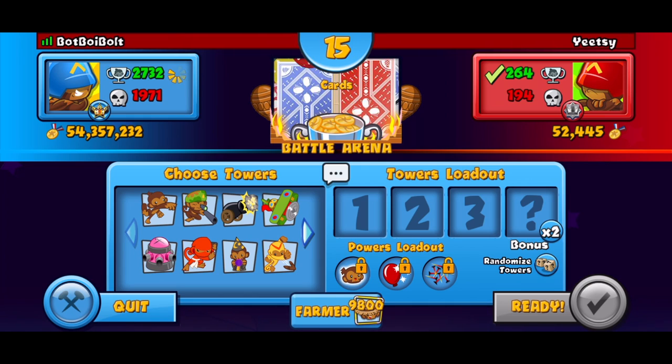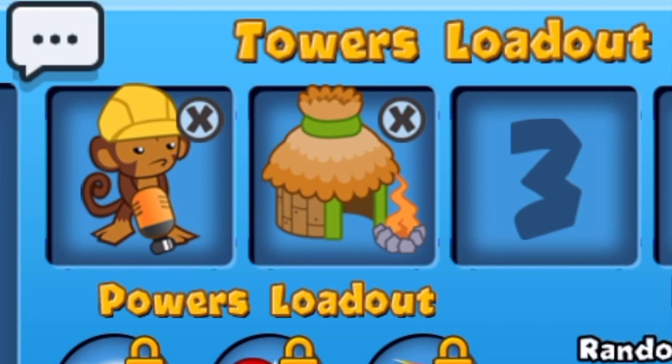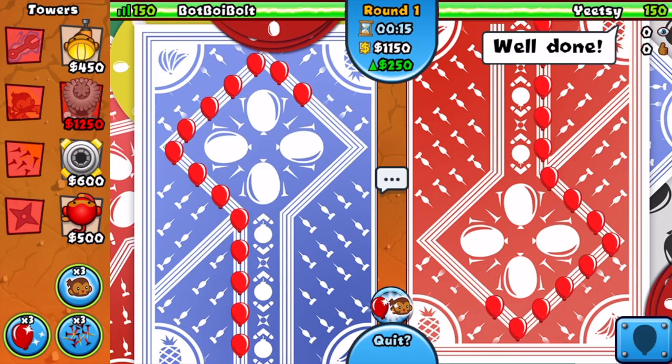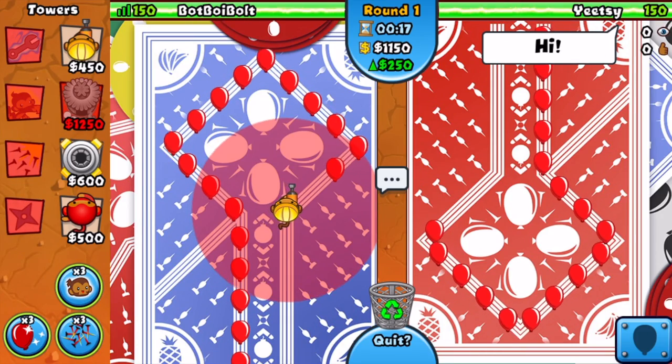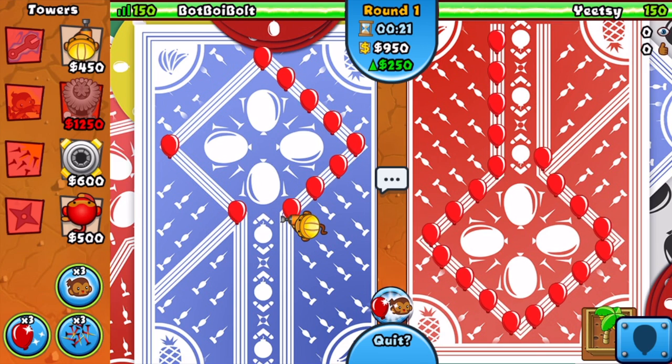Cards is gonna be the map, and the strategy we're gonna be using is the one from the last video: Engineer, Village, Spike Factory. If you did not watch my last video, I did use this strategy but we didn't really get to go too late with it, so that's why I want to use it again.